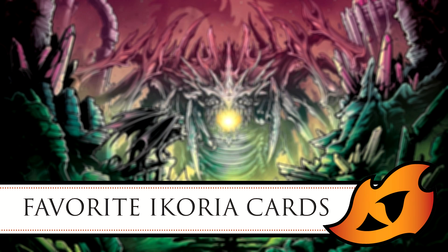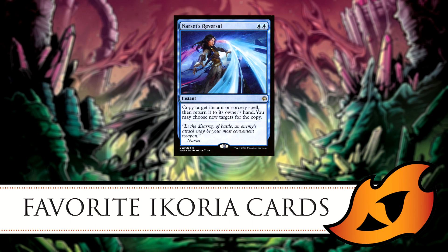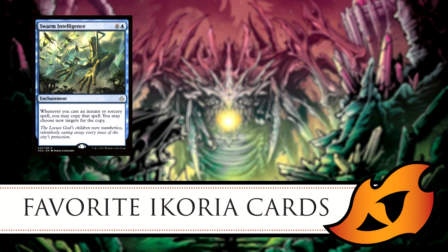Two other cards I find really interesting from Commander 2020: first is Twinning Staff, which works great with Calamax or any copy deck. It's a three-mana artifact. If you copy a spell one or more times, you can copy it one extra time. It also has an activated ability — pay seven and tap to copy any instant or sorcery. Seven mana seems expensive, but combined with its passive ability you're basically paying to copy a spell twice. It works well with cards like Narset's Reversal, Reverberate, and Twincast.